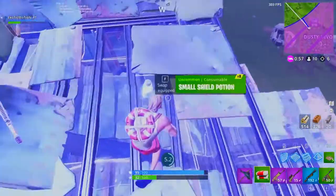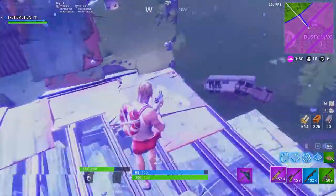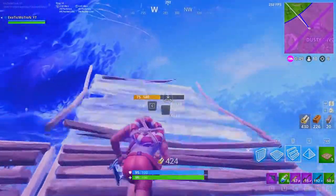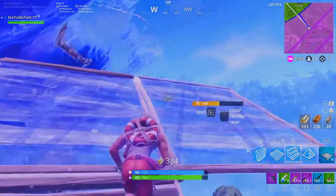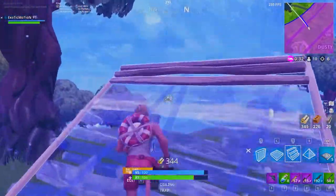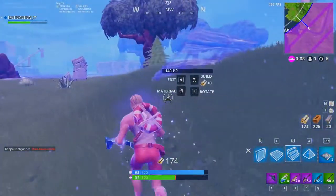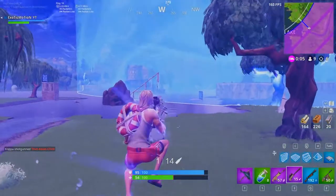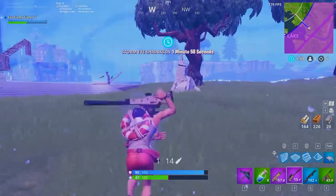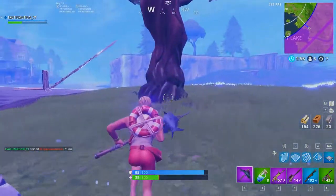I'm going to use these bounce pads to make it out of the storm. It's always very important to check your surroundings — the time limit, when the next circle is coming, how far the storm is. So I'm going to use the bounce pad, get as high up as I can. Here's a little technique: have your stairs rotated and then just put the bounce pad on it and you can bounce closer. Oh, there's a guy right here — I can snipe him. Let's go! Hitting these shots on first try when recording is just the best feeling.